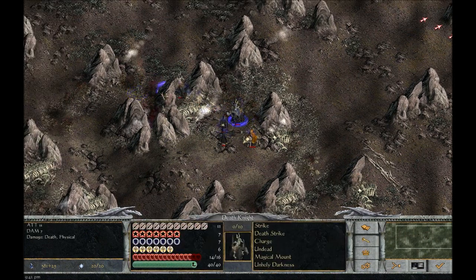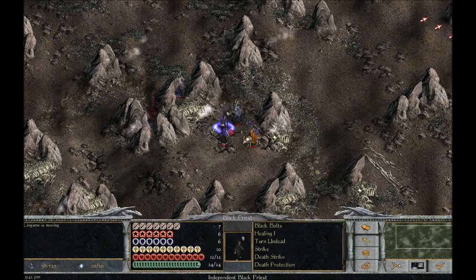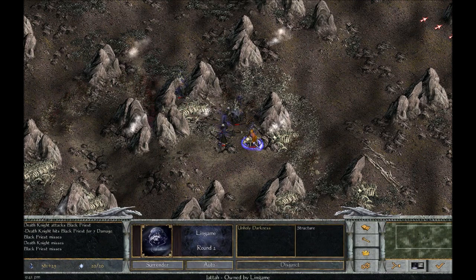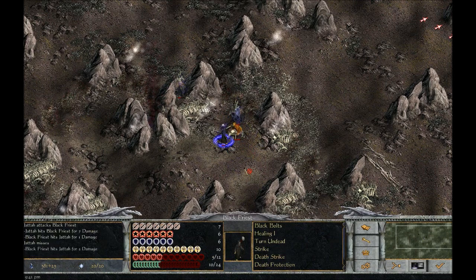Turn undead — I never understood this ability. They have this ability called Turn Undead, which does a lot of damage to an undead target. But what is it actually doing? Is he like, 'Haha now I'm undead myself, be spooked'? I don't really get this ability. If somebody knows, please let me know in the comment section — I'm open to suggestions about what this is actually doing.